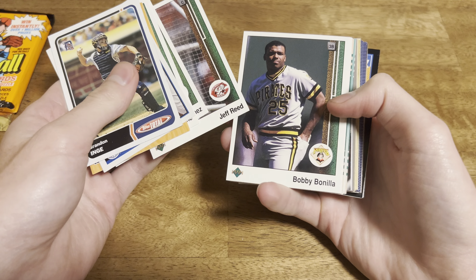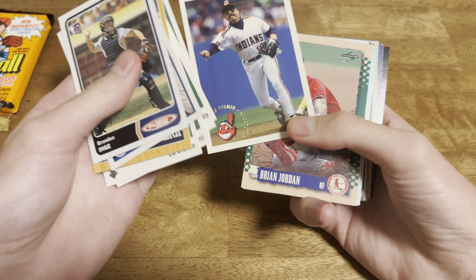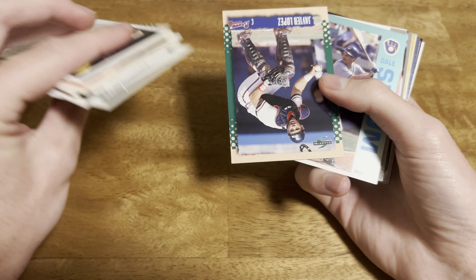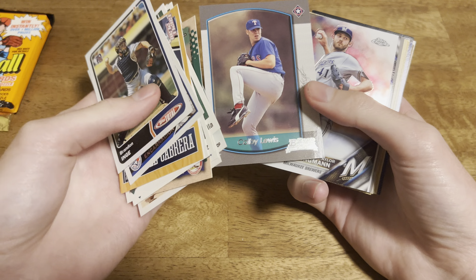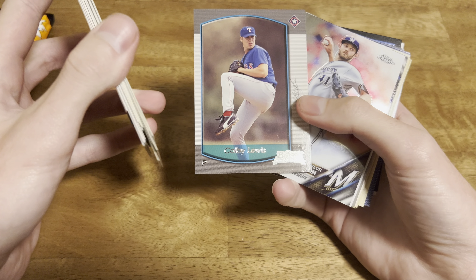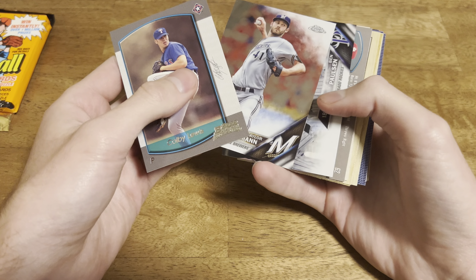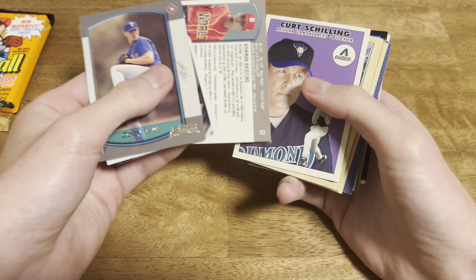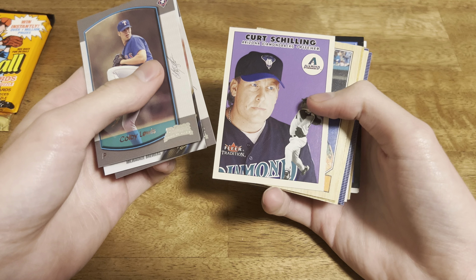Some '89 Upper Deck - maybe there's a Griffey just hanging out in here, that'd be pretty cool. Maybe if we get an auto or something, that'd be pretty neat. Colby Lewis - he pitched for a good bit. Got some 2016 Topps Chrome - that'd be cool to get an old Chrome auto. Jose Leung. That's a cool Curt Schilling.